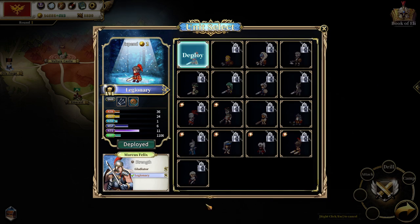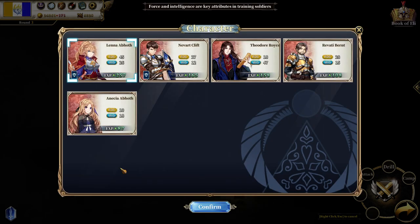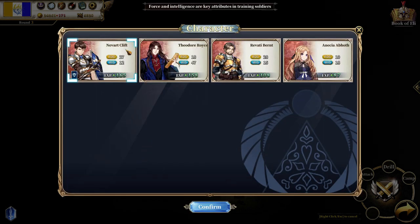As I mentioned, you can train your units, which is definitely recommended. They can be upgraded to level 4 with only gold, but after that it requires certain resources — iron, wood, and so on. These can be bought from the store or obtained through exploration missions.